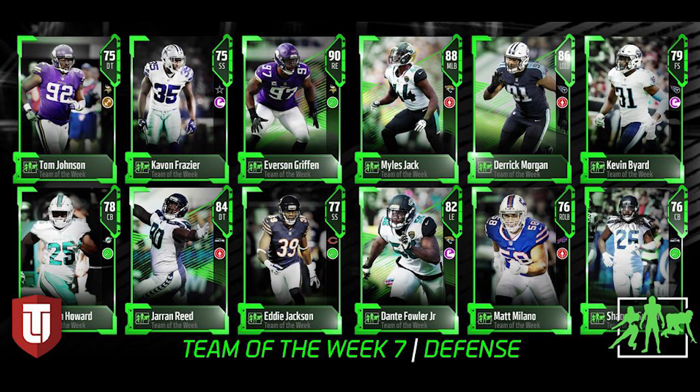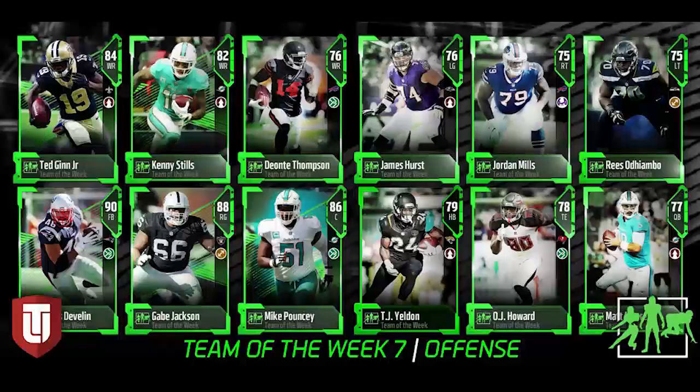Let's take a look at the offense. We have some pretty decent cards here, but unfortunately the ones you would hope would be good aren't in here. For example the running back is TJ Yeldon. Where's my Ezekiel Elliott? What does this guy have to do to get a Team of the Week? Obviously they're assuming Zeke is gonna get better cards down the road and TJ Yeldon probably isn't, but still.